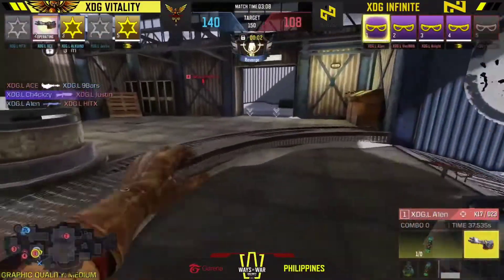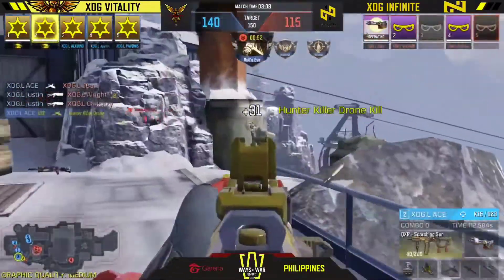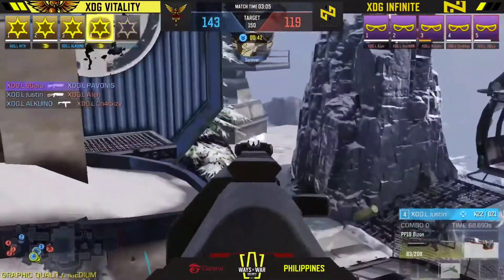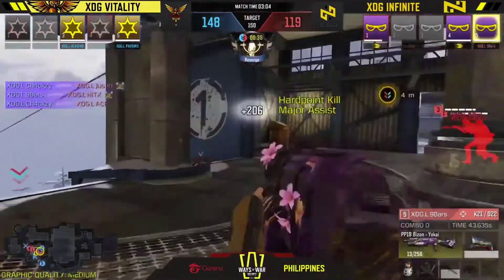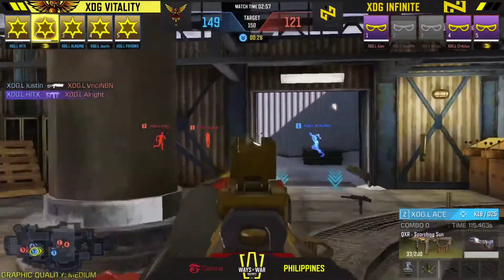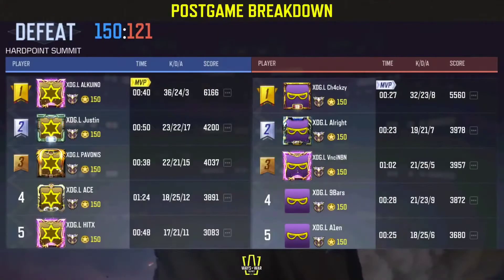140 to 108 - can XDG Infinite prevent the capture of the cable car platform? Not only do they need to prevent it, they need to hold it fully. If Vitality steps in and picks up 10 points, it's all over. Ace gets eliminated by Allen. The final push drops in - XDG Vitality with a solid hold. Infinite cannot pull this off despite a last-moment slide from All Right. XDG Vitality secures the series in an easy takeover.